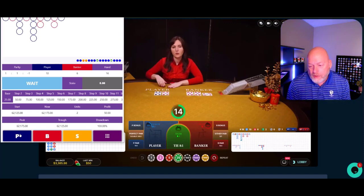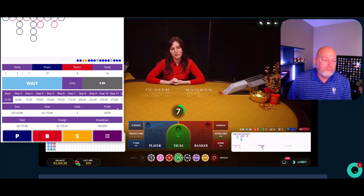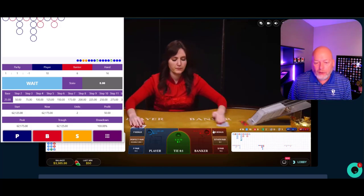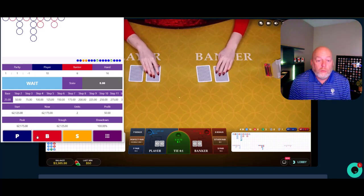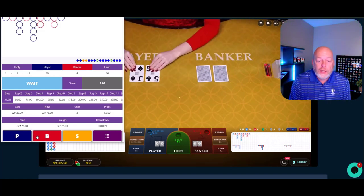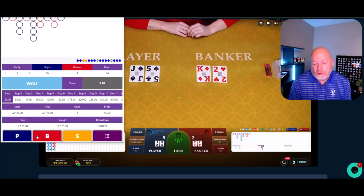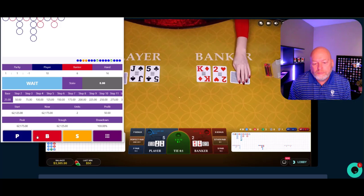I obviously got that one wrong — but actually I got that right, because it did go player. Good thing froggy wasn't jumping on anything — froggy's not jumping on anything. So we've got banker. And if you want to learn how to read the derived roads, I certainly have a video on how to do that. My play was on a banker here.